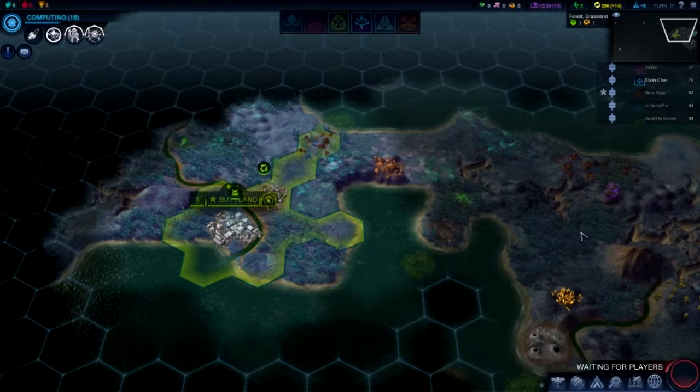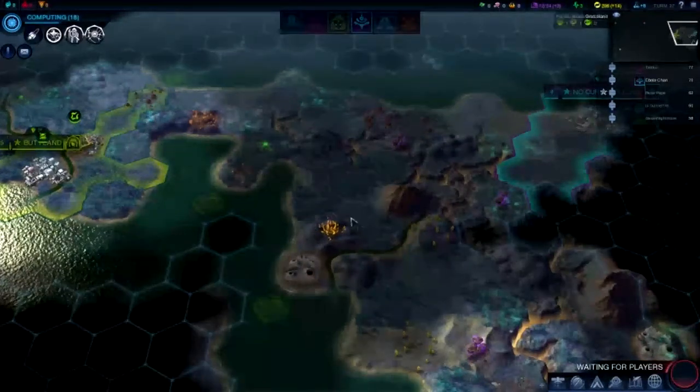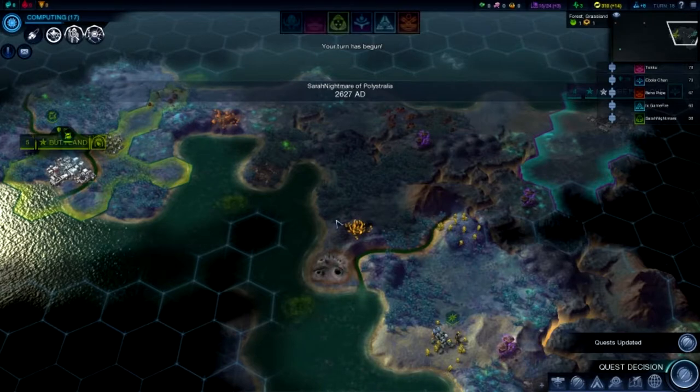Explorers used to not get attacked by aliens at all. I wondered why my explorers would literally roam forever — because I always go Purity. I know kings pretty much always go Supremacy. I'm not sure what to go for. Do you want to become one with the aliens?